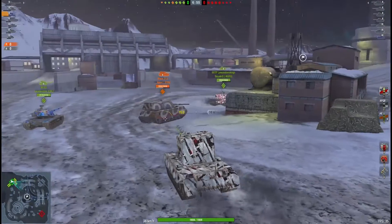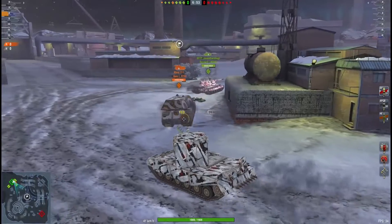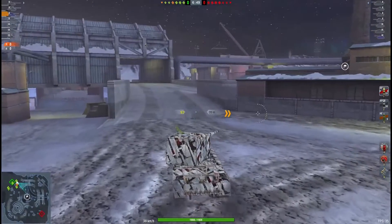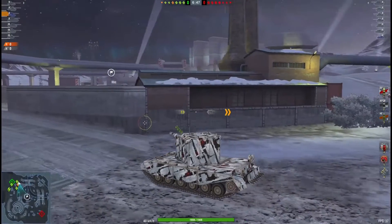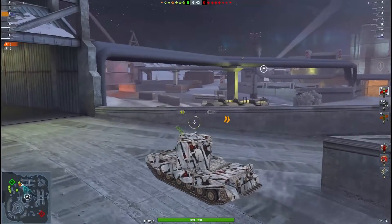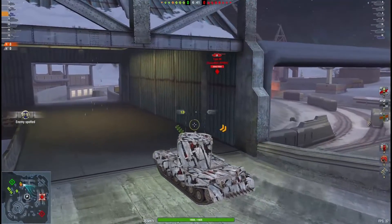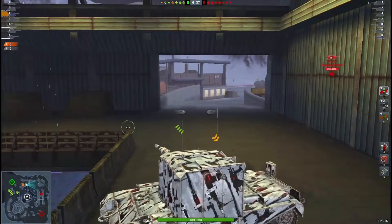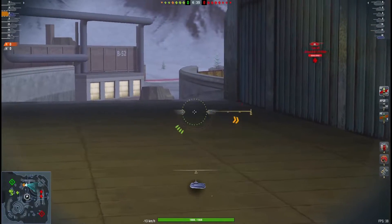Apex is driving the Maus — very good tank right now, probably one of the better tanks at tier 10 right now since the update. Excellent camo, by the way. It looks very nice.